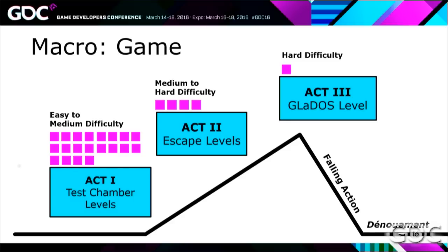Then we have our levels. Portal knows how many levels it has because it's a game that came out. As you develop a game, you'll figure out how many levels you need to get the player up to speed. At the end of Act 1, the player is pretty competent at using the Portal gun — they can think with portals — and it takes 20 test chambers to do that in this game.